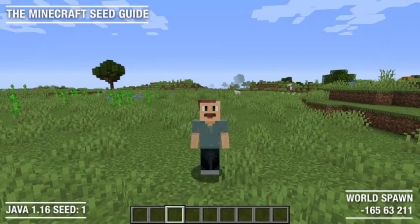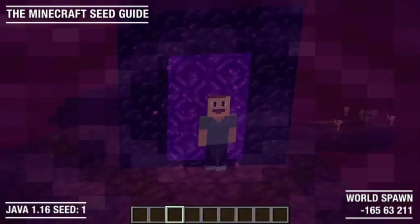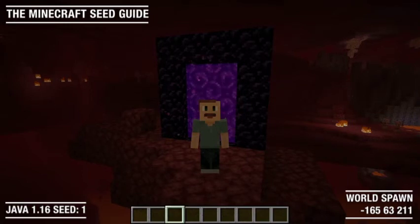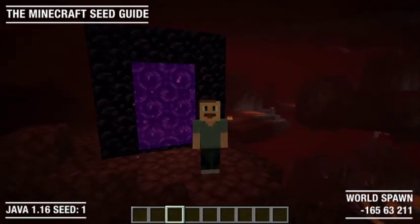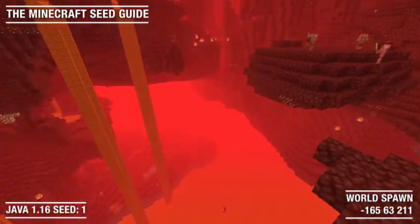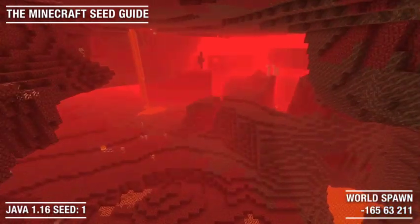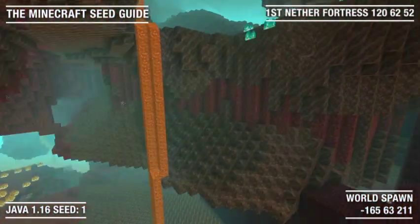We are back at our world spawn and it's time to go check out what's in the Nether. And here we are in the Nether. Looks like we are spawning in a Nether wasteland and behind us is a basalt delta. If you are heading east from our Nether portal, you are going to find your first Nether fortress just inside the soul sand valley.